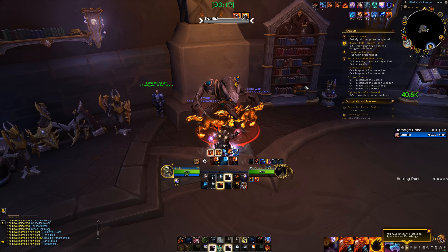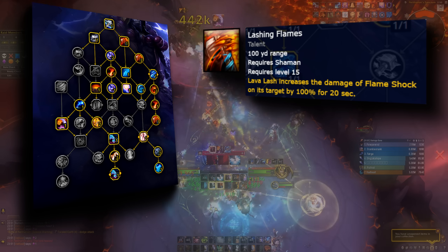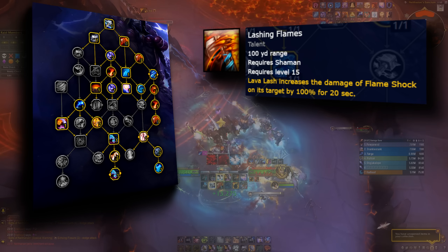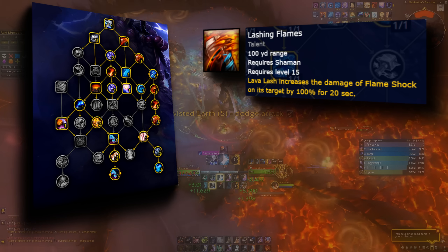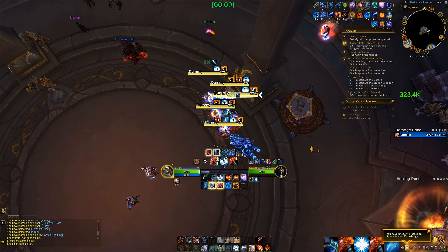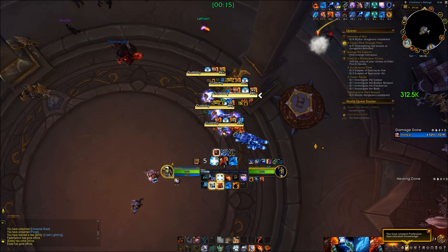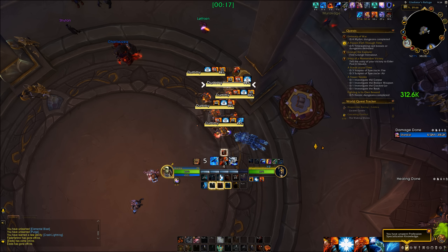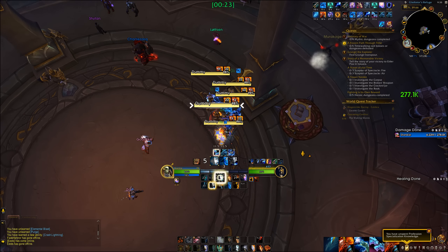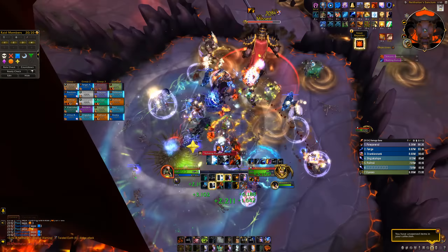Having Flameshock up on multiple targets and then Lava Lashing a priority target or boss consumes those damage increases on a single target instead of spread across the board — so multi-dotting is actually a single target increase. Then we have Lashing Flames: Lava Lash increases the damage of Flameshock on its target by 100% for 20 seconds. Due to this talent, when there are multiple targets and you don't want to funnel damage, you swap target on each Lava Lash to debuff them, but you'll consume Ashen Catalyst stacks on different targets, giving more AoE damage but no funnel. Need more priority damage? Don't tab target.